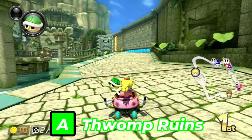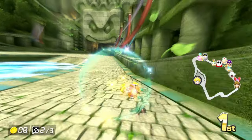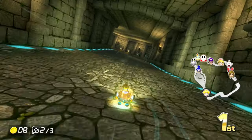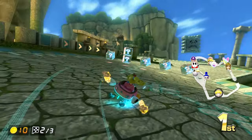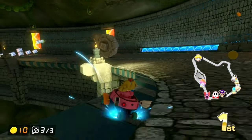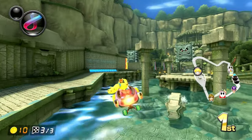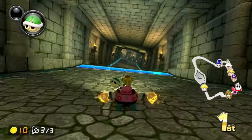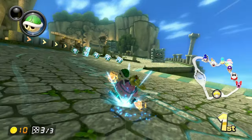Next up is Thwomp Ruins. Like with Twisted Mansion, I don't have a lot to say. It's beautiful in scenery and reminds me of the mobile game Temple Run, as well as Indiana Jones because of the rolling boulders. Since it's a Mushroom Cup course, it is very simple in layout, which docks it from being S tier. But it's still really fun in terms of placement, scenery, and aesthetics, and it is Thwomp-heavy, hence the name.